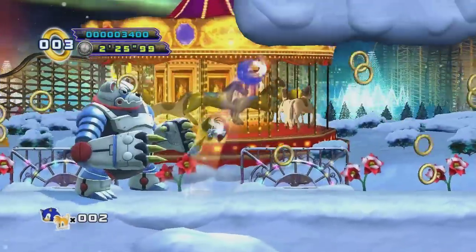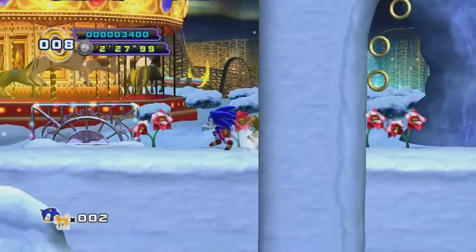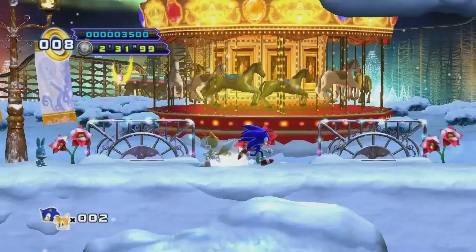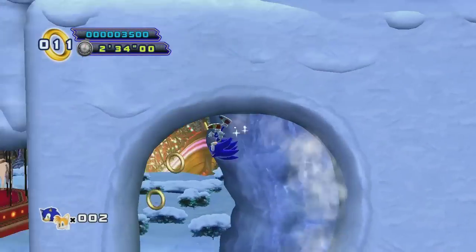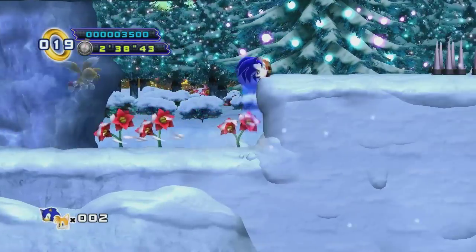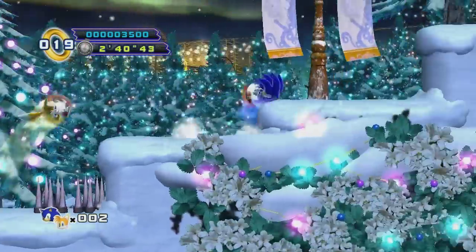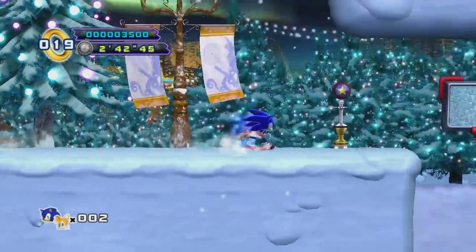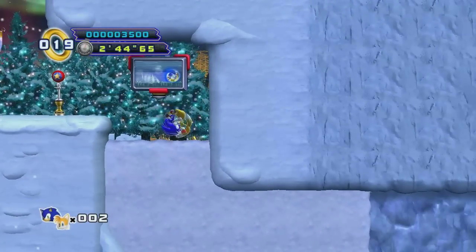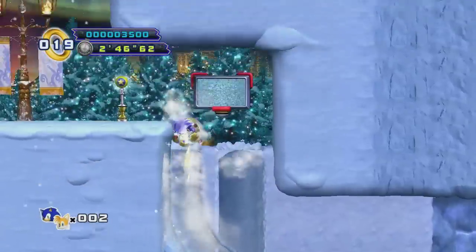One thing I have noticed, which I think is an improvement, is that it doesn't seem to be as many locations where you can just fall and die. Sonic 4 Episode 1 was terrible for that — pretty much if you fell between any two platforms, you were guaranteed a swift death. But so far in this game, there always seems to be something you land on, which is nice. I think that's probably just because the levels are bigger, which is an improvement.